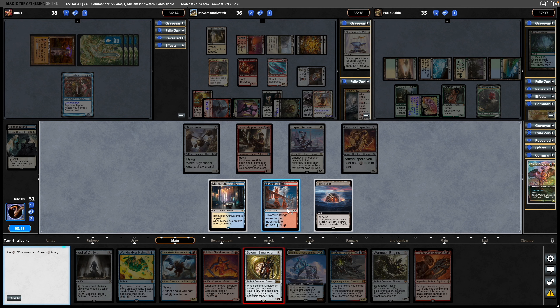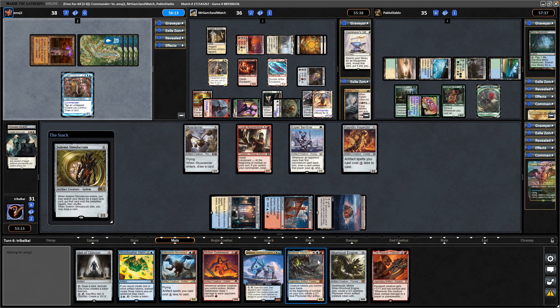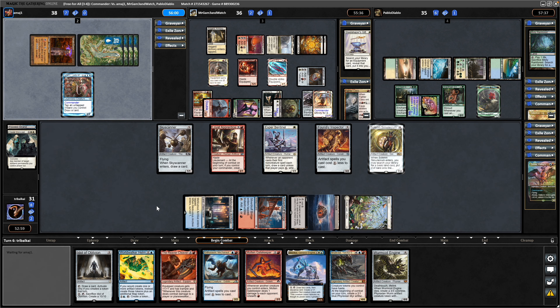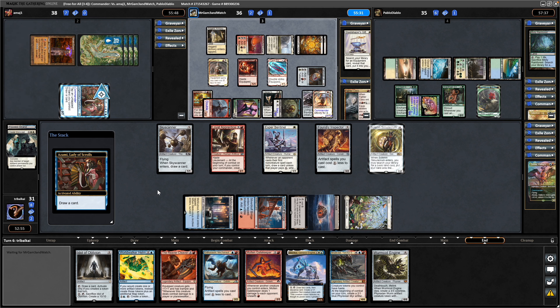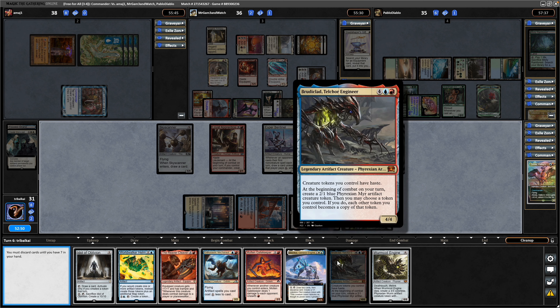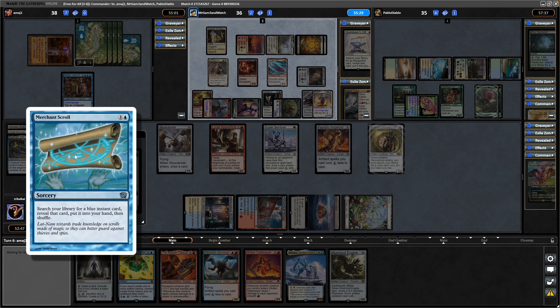Seeing the first Saproling token from the Llanowar Elves. Reaver Cleaver is going to be five to play and equip, so it's not even worth it here — it's just Solemn Simulacrum. We'll go for a Plains because we don't have a single double red cost in the deck. Just looked at the deck list while waiting for opponents. We are going way too slow here. Drawing a card with Azami as you would expect, and I think I'll just get rid of the Brooderclad — not looking to do anything cute with that this game.